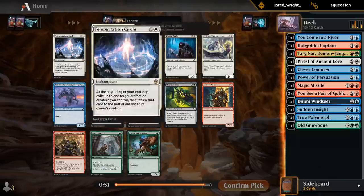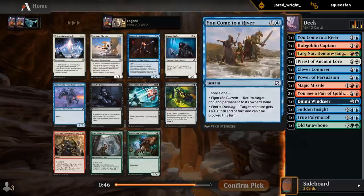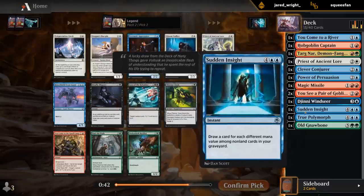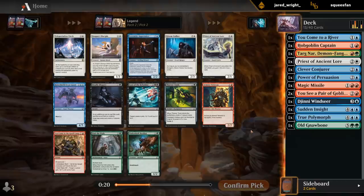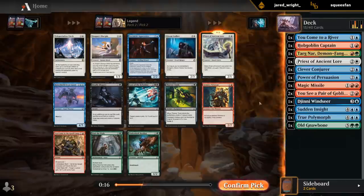Do we have any synergy with Teleportation Circle? It's good with Priests. I could just take a Priest and hope to wheel Circle somehow. I'm kind of missing that Evolving Wilds now if I want to play three or four colors. I'll just take the Priest — nothing else is too exciting here.